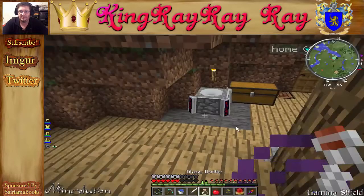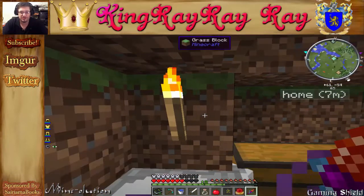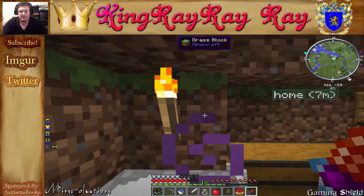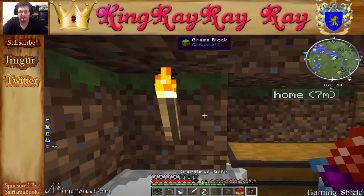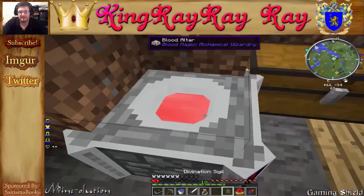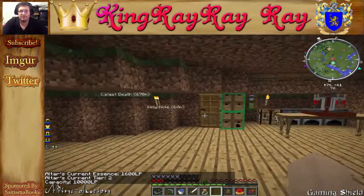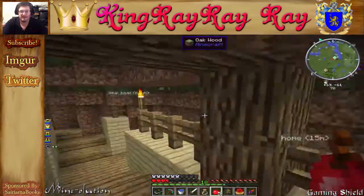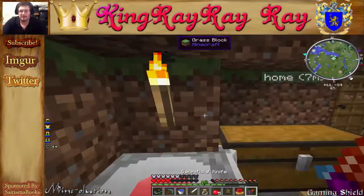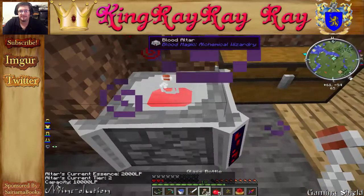Now we're getting started on making the potion. We need 2,000 inside the altar for one potion bottle — that's the entire life force. We'll eat up our last apple, one through eight, and we're going to need two more pricks with the knife. Let's grab more apples from the apple orchard right on the other side of the wall. Two more pricks should suffice — yes, we got it. Put the bottle in there.